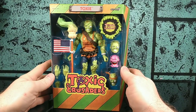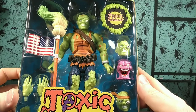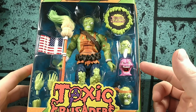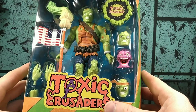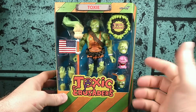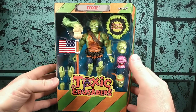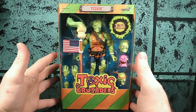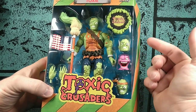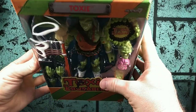This guy looks nice. I'm digging the colors — everything is very animated-inspired and it looks really good. He's got a little pink Blobby here and the appropriate colors from the cartoon. He looks so wonderful. It's interesting that they put the nameplate at the top; it really should have gone at the bottom so you could see who was in the box. He comes with a mop with the American flag, his Toxic Crusaders shield, two alternate heads, Blobby, and some extra hands.